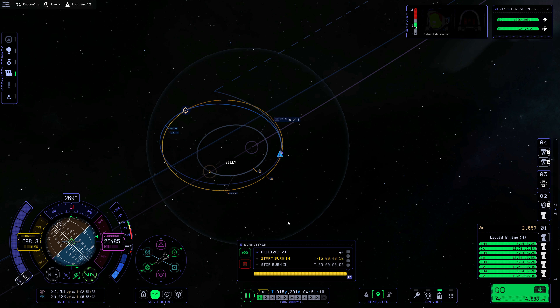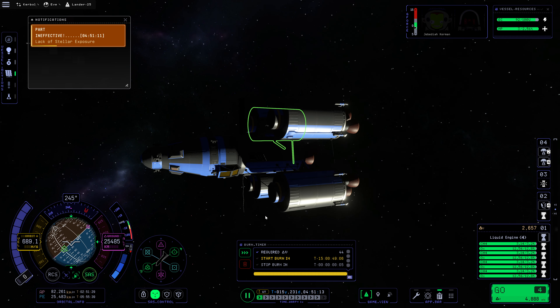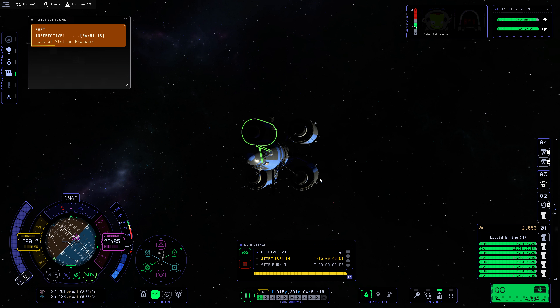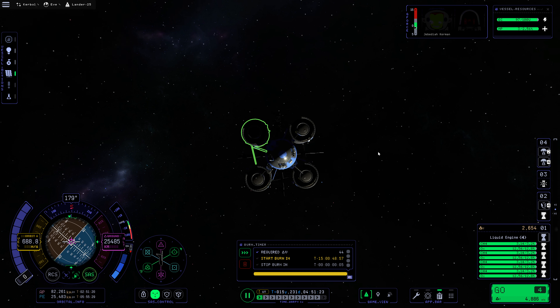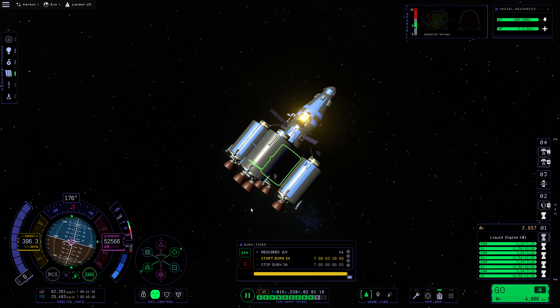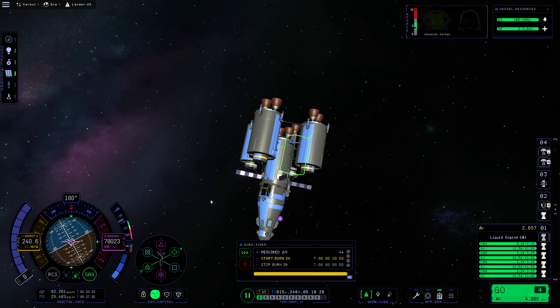We're going to have to warp around to that — that'll be in 15 days. We should align to it first. And that's absolutely okay. We'll have more than enough DV to do what we need to do and take off and return home. This will be absolutely fine for a Gilly landing, no problem whatsoever. We're just going to have to slingshot around correctly. I'm wondering about directionality — slingshotting might not be the right call. We'll see. Regardless, returning from Gilly will not be all that difficult.